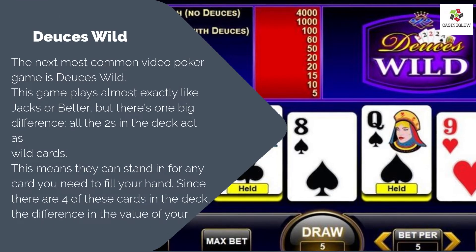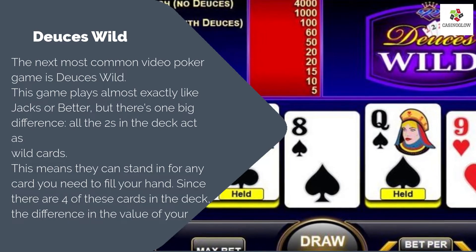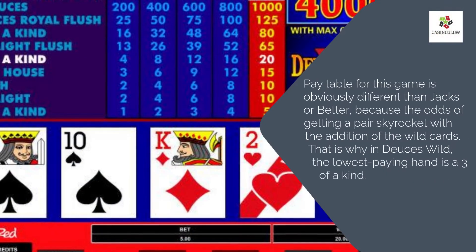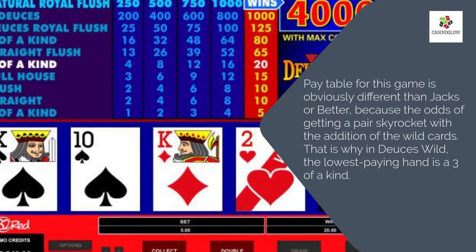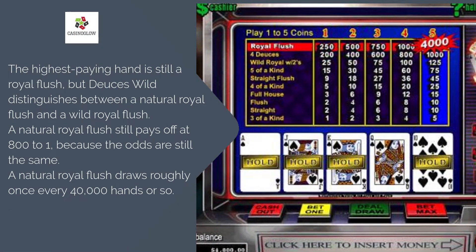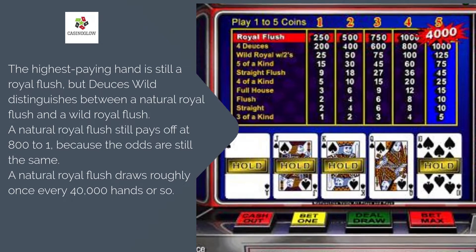Deuces Wild. The next most common video poker game is Deuces Wild. This game plays almost exactly like Jacks or Better, but there's one big difference: all the deuces in the deck act as wild cards, meaning they can stand in for any card you need to fill your hand. Since there are 4 of those cards in the deck, the difference in the value of an average final hand is significant. The pay table is obviously different than Jacks or Better, because the odds of getting a pair skyrocket with wild cards. That is why in Deuces Wild, the lowest paying hand is a 3 of a kind. The highest paying hand is still a Royal Flush, but Deuces Wild distinguishes between a natural Royal Flush and a wild Royal Flush. A natural Royal Flush still pays off at 800 to 1, and draws roughly once every 40,000 hands or so.